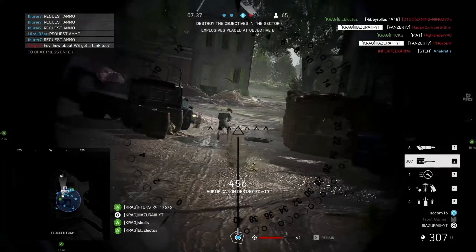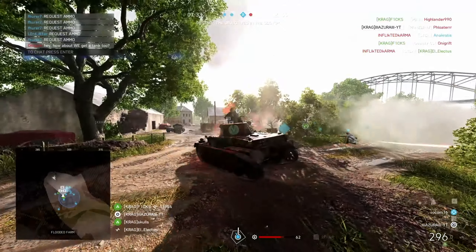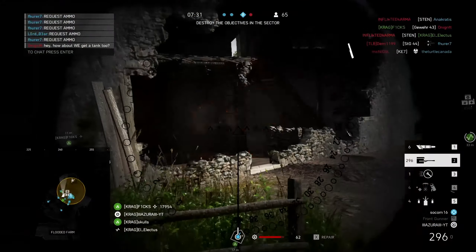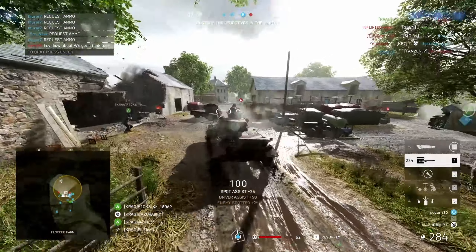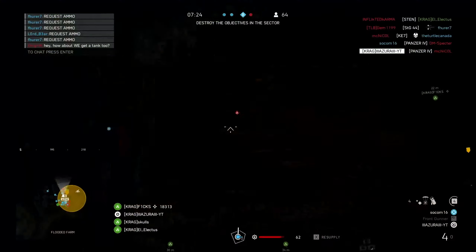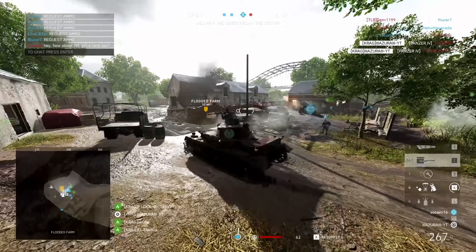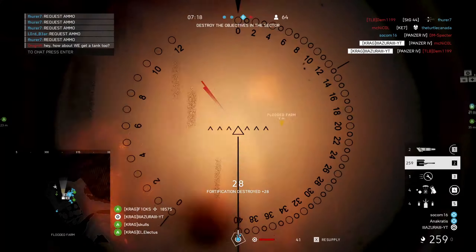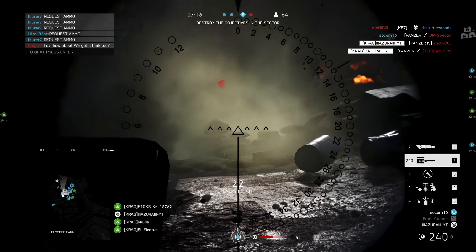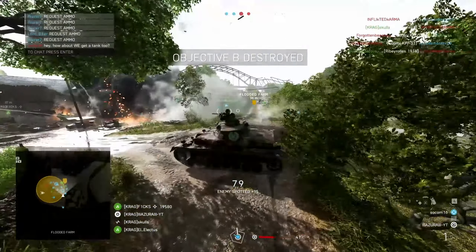So that's the reason why they lost — it's because of this. See, if you're on the other side and you're able to spawn a tank, and you still have a Panzer IV on this side, why would you spawn an AA tank? That was their fatal mistake. Anyway, we'll just keep pushing on, finishing off a few stragglers here, and we'll push on to B.